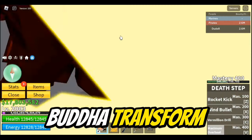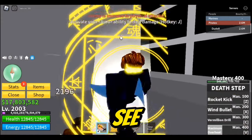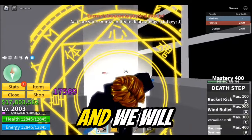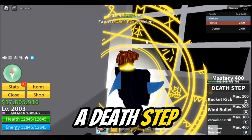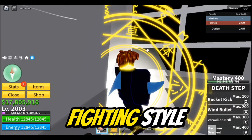Now we will Buddha transform and turn on our auto clicker. As you can see, our fighting style is working — we are doing lots of damage and will probably get lots of mastery from this. We got some EXP for our Death Step. Now I can AFK overnight with my fighting style.